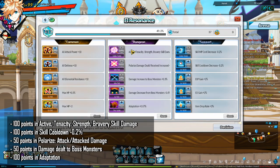For ERP, you want to invest 100 points in active tenacity, strength, and bravery skill damage. Then you want to invest 100 points in skill cooldown reduction. Then you want to invest 50 points in polarize, then 50 points in damage increase to boss monsters, and then finally 100 points in adaptation.